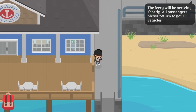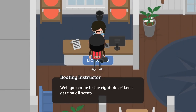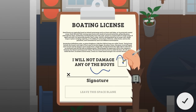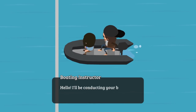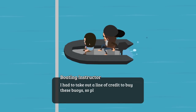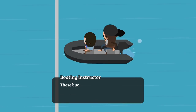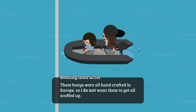Let's try this once again, and this time let's avoid signing on the blank page. There's my signature on the correct spot. There we go, let's go! Now the boating test instructor says 'I'll be conducting your boating test today. Please go slowly and safely around the buoy course. I had to take out a line of credit to buy these buoys, so please treat them with respect. These buoys were all handcrafted in Europe, so I do not want them getting scuffed up.' Let's get started — give it some gas!